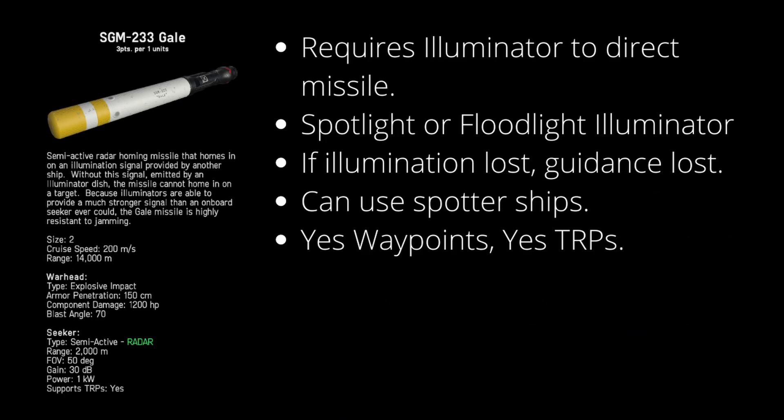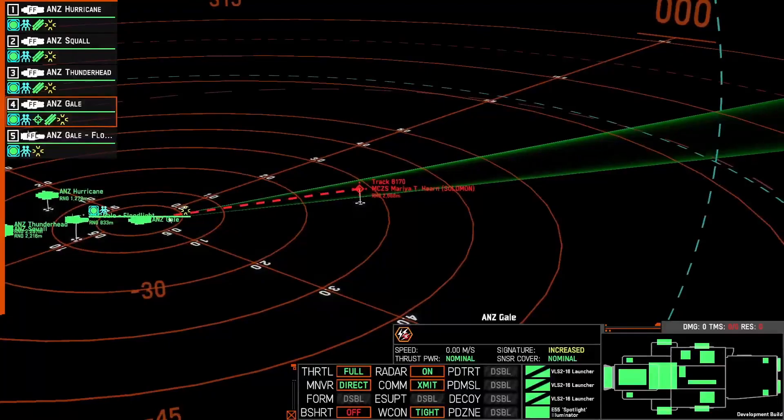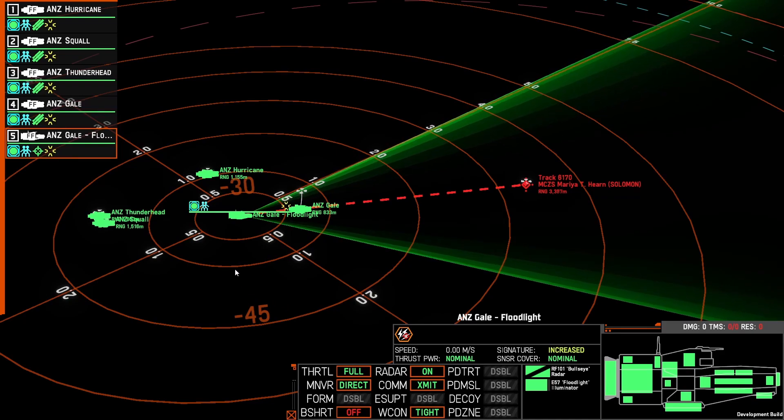The gale requires an illuminator to direct the missile. Think of it like pointing a laser pointer at a target and then your cat's going to go attack it. There are two components that provide the illumination: either the spotlight illuminator, which provides a small tight beam for a lower energy and points cost, or the floodlight illuminator, which provides a wider beam however at a slightly shorter range — with the key downside being the significant power draw, meaning you're only going to get it on the larger hulls and not on the smaller hulls such as the frigate or the corvette.